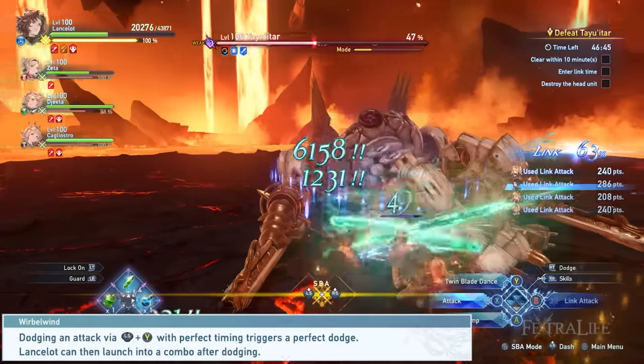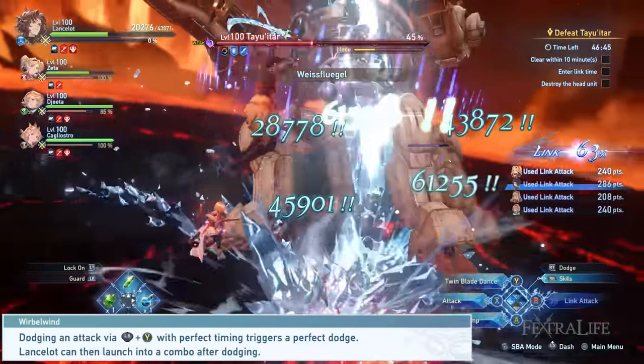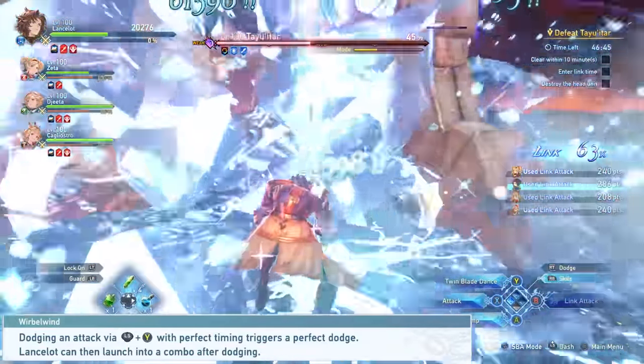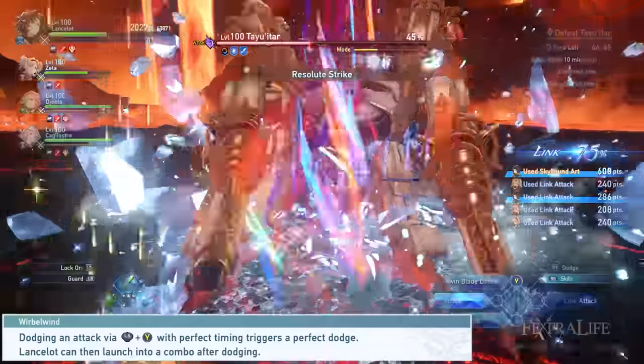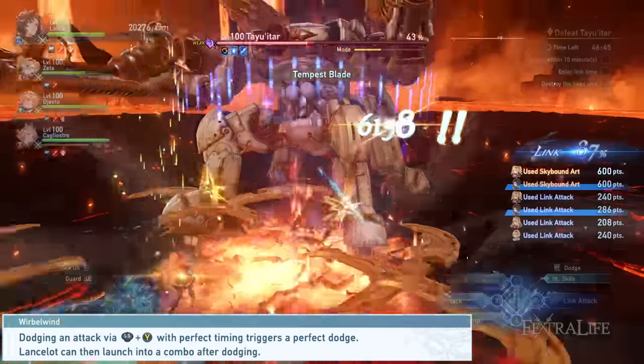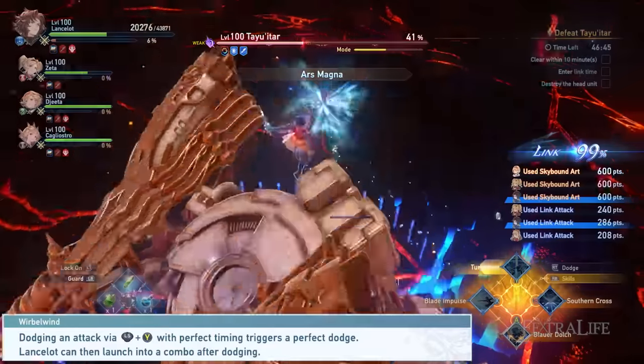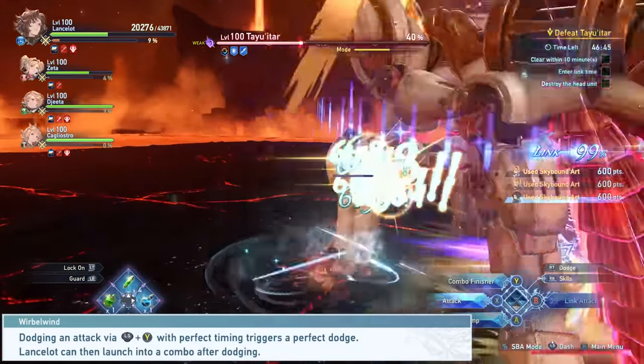And then you have Wilburwind. The Wilburwind passive is the best passive ability Lancelot has. This ability allows you to weave in a dodge attack or a special maneuver that can quickly transition to a skill or action. This passive allows Lancelot to pull off a perfect dodge most of the time — a very strong skill if properly utilized. Thanks to this ability, the user will have an easier time maintaining combos during combat.